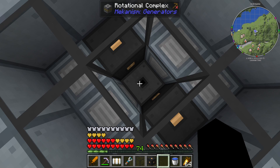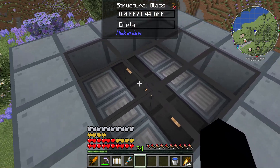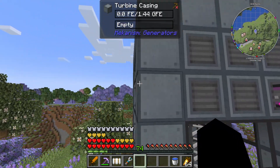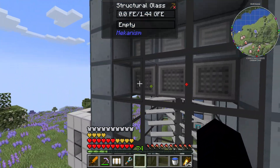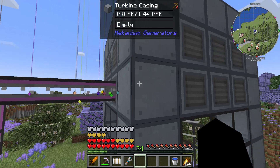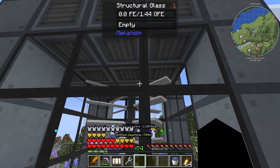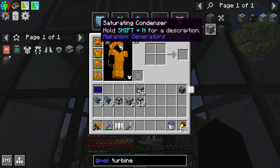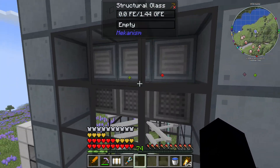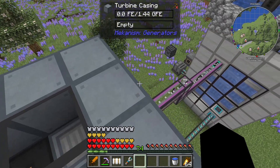When I put this back together, we got the red particle effect which means it's a valid structure. The last piece we need are turbine vents. The vents are one of the limiting factors - the rotors are the other limiting factor. Anywhere above where you've got the pressure dispersers and the rotational complex, that's where you can have these vents - or glass if you don't have enough material.